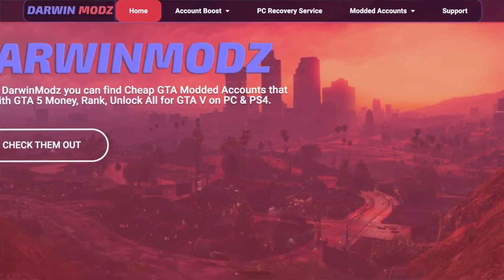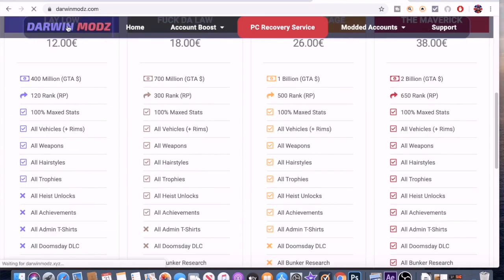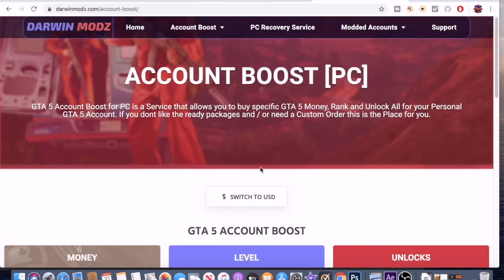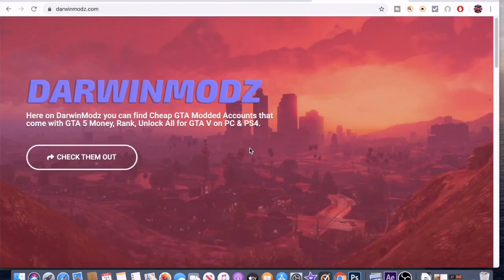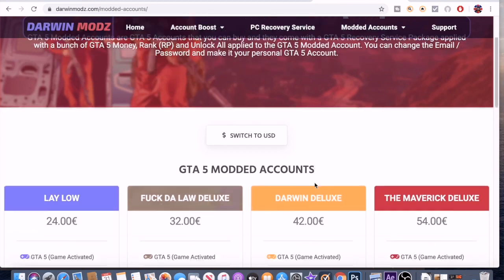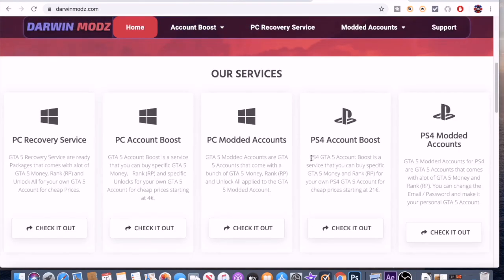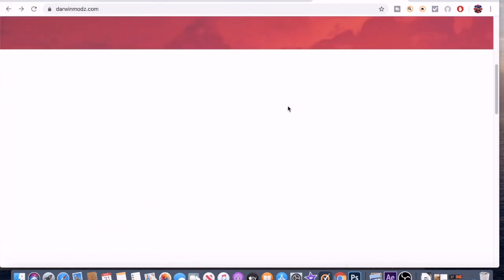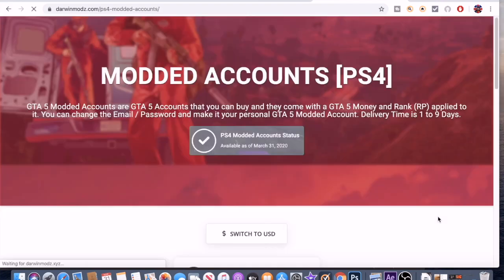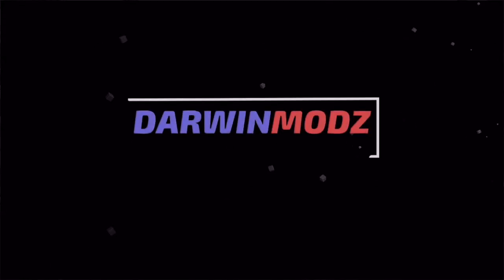A word from our sponsor: if you're looking for the best PC account boost, PS4 account boost, PC mod accounts, as well as PS4 accounts, then be sure to check out Darwin Mods. Darwin Mods supplies the best PC account boost, PS4 account boost, PC mod accounts, as well as PS4 mod accounts. He is highly reliable, so definitely check out Darwin Mods in the description if you're looking for the best GTA 5 services.